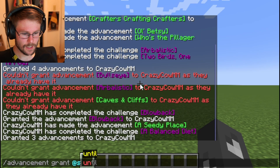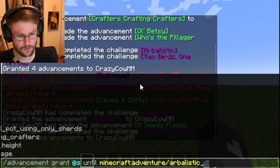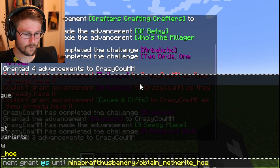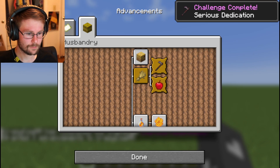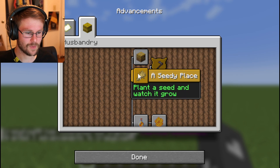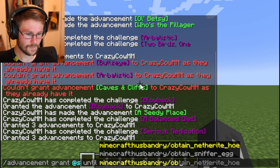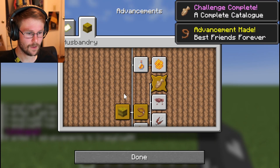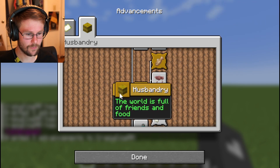We can also use 'until', which is going to unlock only the parent advancements for an advancement. Let's do Complete Catalog. That's better — we unlocked Complete Catalog, and this also granted us Best Friends Forever and Husbandry.